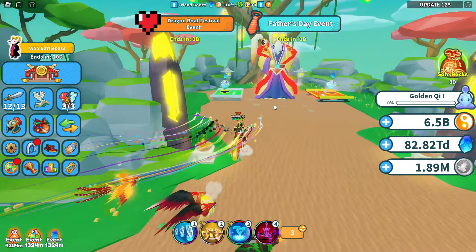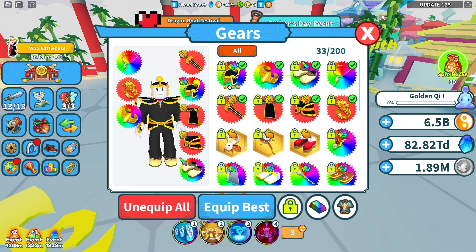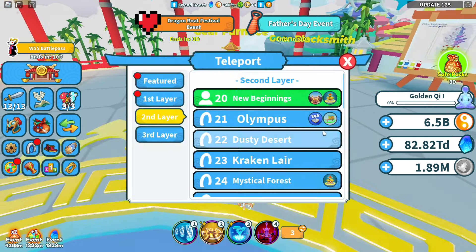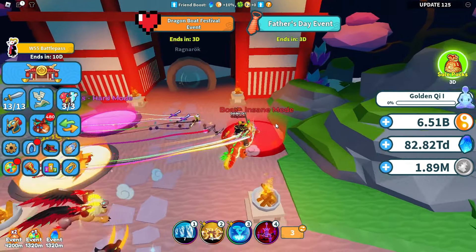Gear affects how much chi you can earn. The first gear is available at world 20 — head to the gear furnace and each gear gives you different stats. This hunter hat gives lucky plus one, which helps with chi grinding. Some gear gives 30% chi earned, another 43%. Each world has different gear with different values — this tail scarf gives 10% to 20%. Check and upgrade gear when you can, and switch to chi gear when it makes sense to grind out chi.